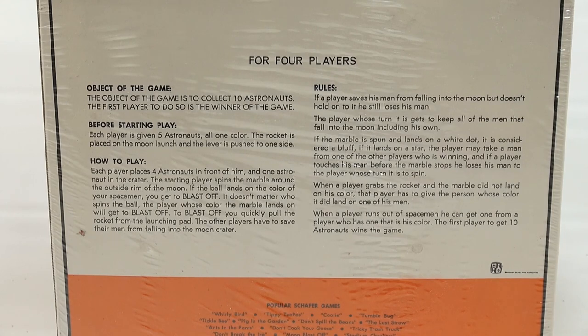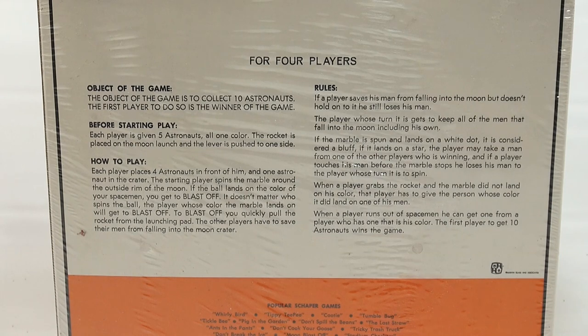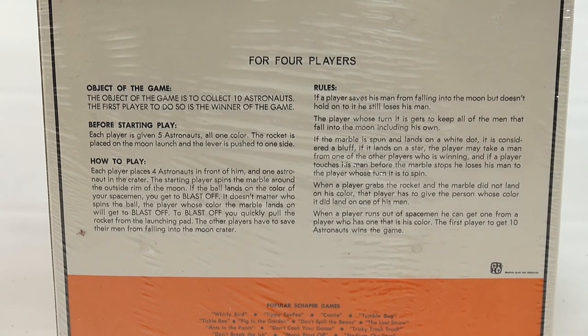How to play: each player places four astronauts in front of him and one astronaut in the crater. The starting player spins the marble around the outside rim of the moon. If the ball lands on the color of your spaceman, you get to blast off. It doesn't matter who spins the ball — the player whose color the marble lands on will get to blast off. To blast off, you quickly pull the rocket from the launch pad. The other players have to save their men from falling into the moon crater.